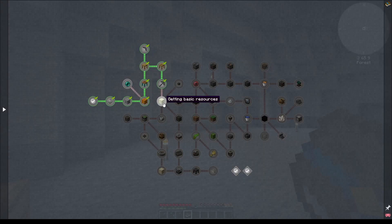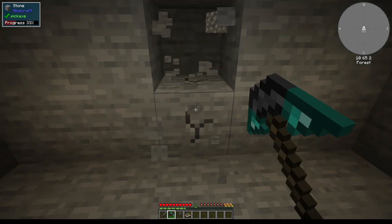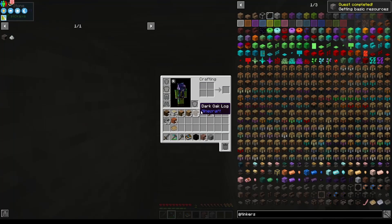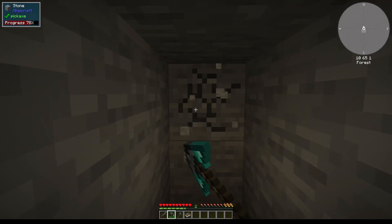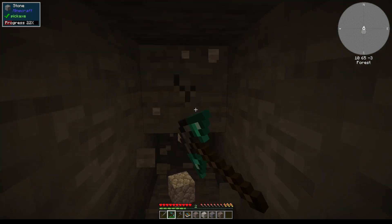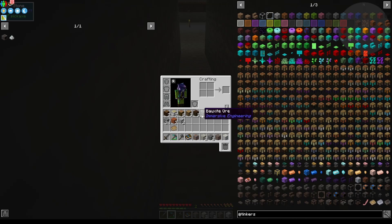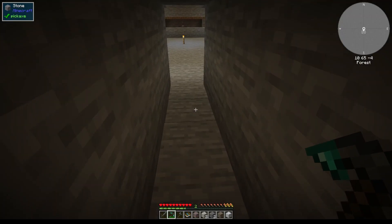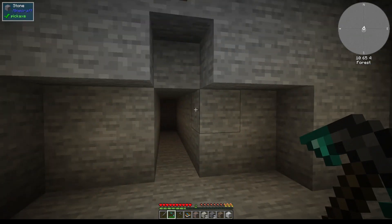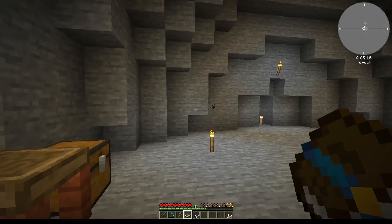First of all let's get basic resources. What we can do now is just mine into a wall, and as you can see we will not only drop cobblestone but a lot of other stuff as well, including ores. Let's do that for a while - you can already see there's coal. We got coal, get box, copper, and so on. You will get all your ores by just mining cobblestone.